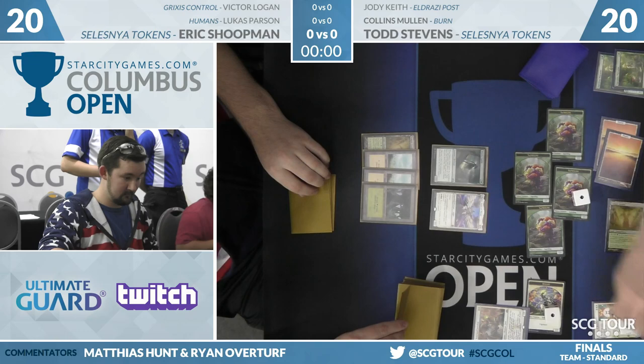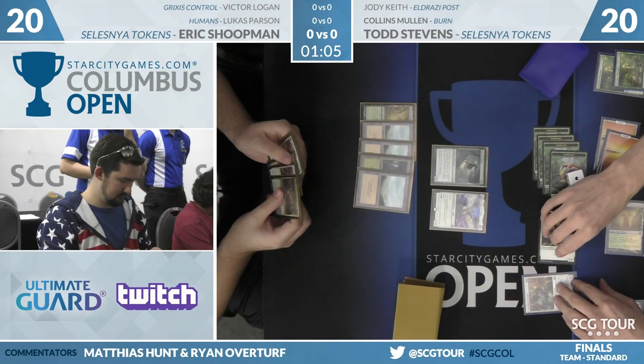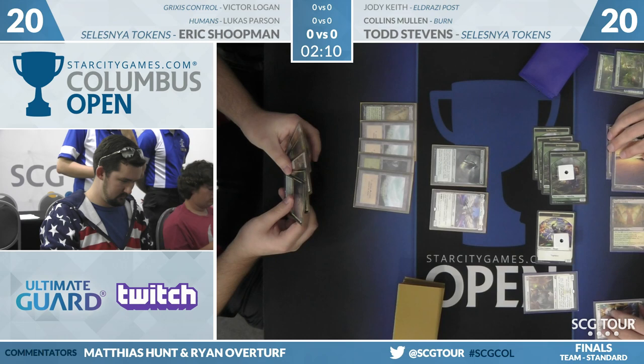You were saying most Anthem effects win here — well, Todd's got up right now winning 1-0 on that count. He's also going to be churning out another token with that History, and he'll have some pretty good Knight attacks on the turn after that. But Shoopman's not going to be outclassed — we'll see some go-wide on his side as well.